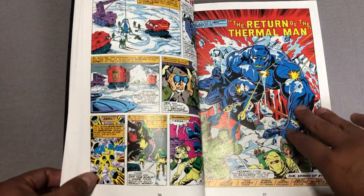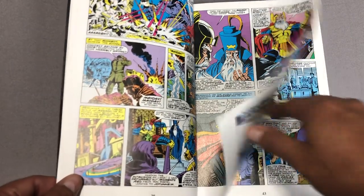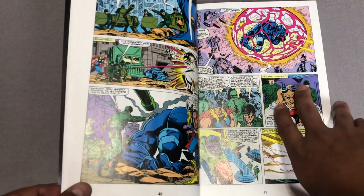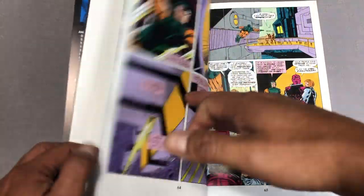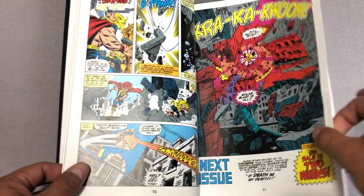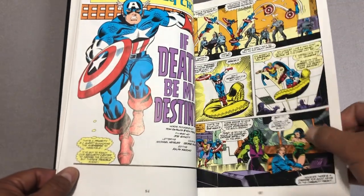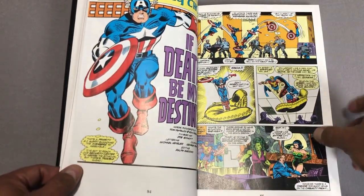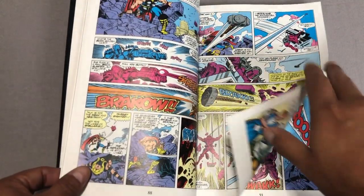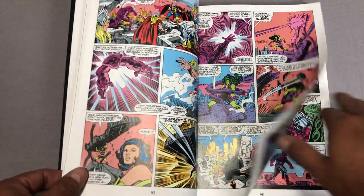It's the return of Terminus the Destroyer, but only the Thor Annual was collected in here. I think putting all five of the Annuals in one Epic would have made half of this Epic, so we needed to get to the Thor stuff. Then we get to the Black Galaxy Saga — this is written by Tom DeFalco and Ron Frenz, and it's pretty much the High Evolutionary creating a new immortal race in the Black Galaxy. It's kind of a big deal.